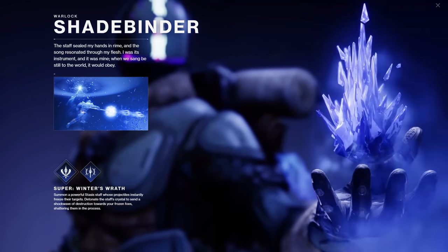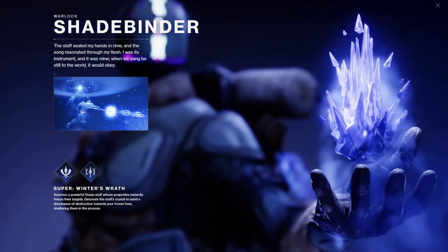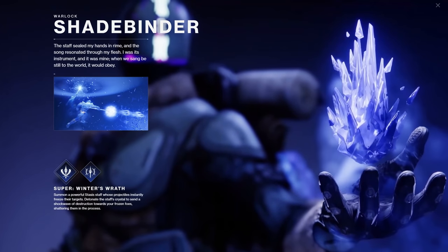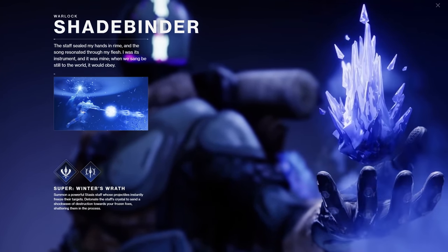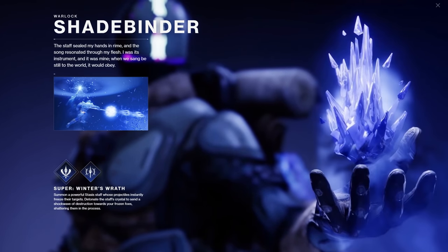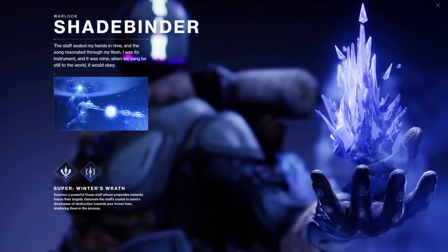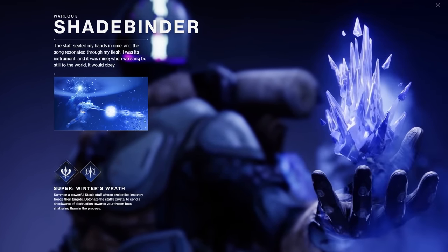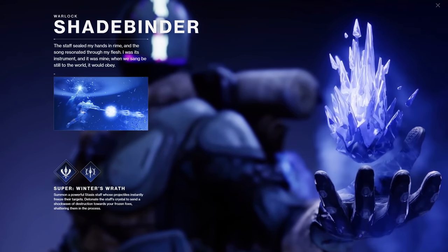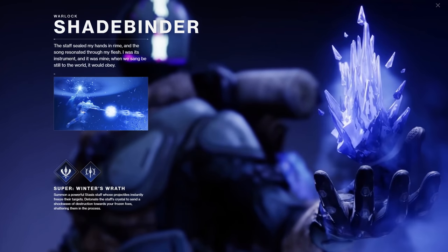Today they cover the Super for the Warlock and also the Melee. The Super is called Winter's Wrath — summon a powerful Stasis staff whose projectiles instantly freeze their targets. When you watch the gameplay trailer, you can see it shoots out three or four projectiles that freeze enemies. Phase two: you detonate the staff's crystal to send a shockwave of destruction towards your frozen foes, shattering them in the process.